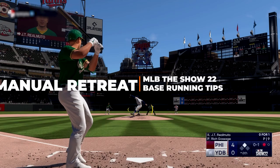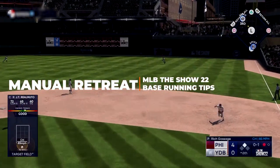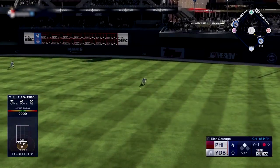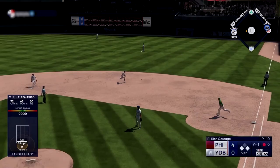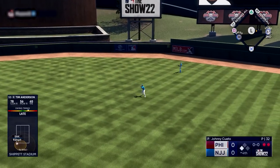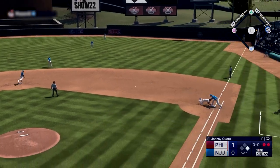Now if you told your runner to advance and it looks like you're definitely not going to make it, make sure his circle is highlighted and tell him to stop at the next base or go back to the base he just came from. This trips a lot of people up — they just continue to send their runner on a mission to get tagged out. Don't do that.